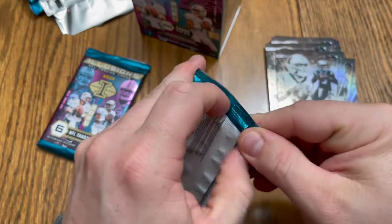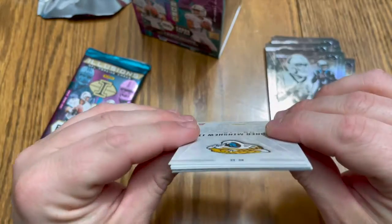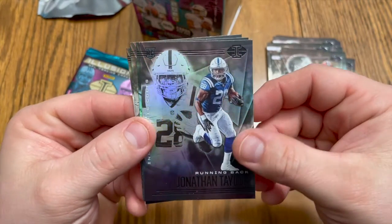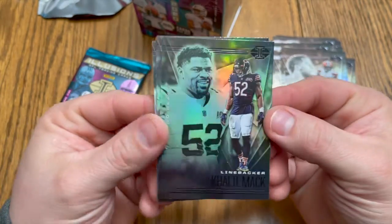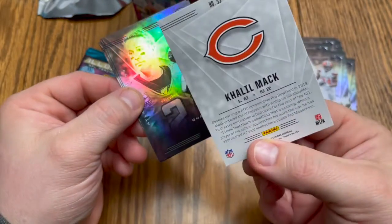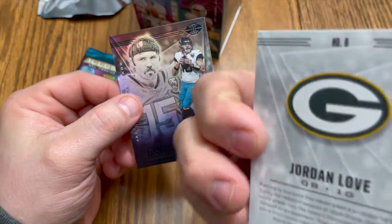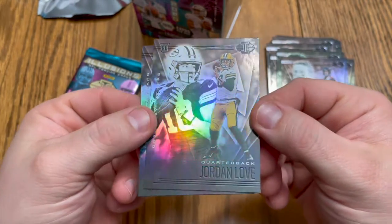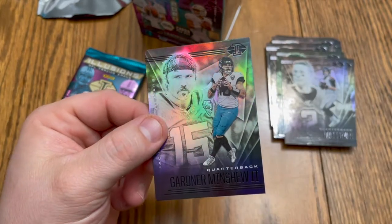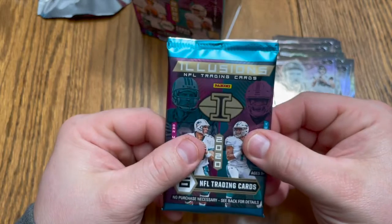Alright, two packs to go. Little Nick Chubb, Jonathan Taylor rookie card, Khalil Mack — the Mac attack, absolute beast, dub Bears, very nice card. Matt Ryan. Jordan Love rookie card — two of them, two in this box, very nice. Will he take over for Aaron Rodgers? When will Aaron Rodgers retire? The world may never know. Gardner Minshew Jr. — very nice. Alright, last pack, this is the fat boy right here.